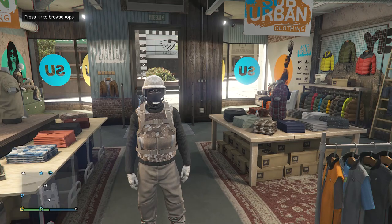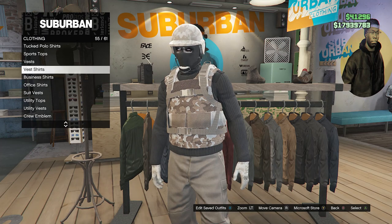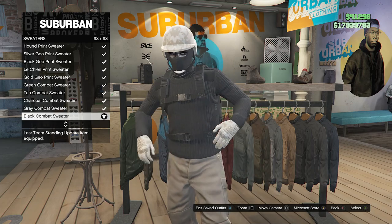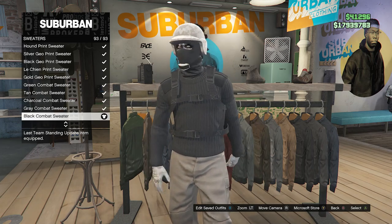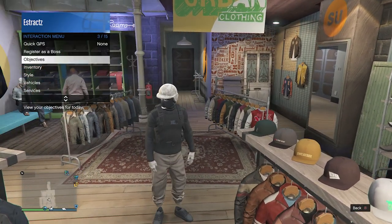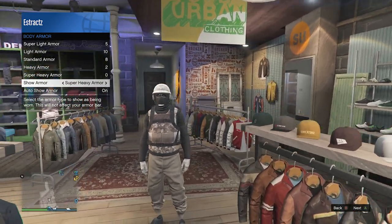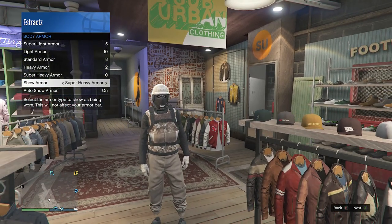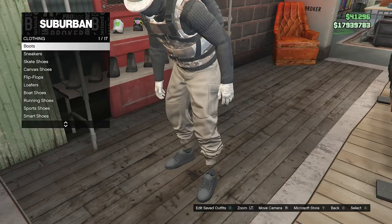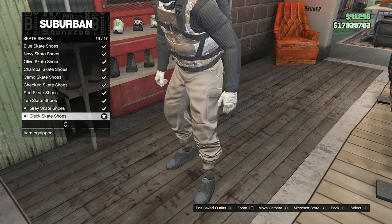For the third tan joggers outfit, back at the clothing store, go to the top section, go to sweaters on slot 44, and equip the black combat sweater on slot 93. Back out, pull up your interaction menu, go to inventory, body armor, show armor, and set it to the super heavy armor — the tan camo vest. Then head to shoes, go to skate shoes on slot three, and look for the all black skate shoes on slot 16.